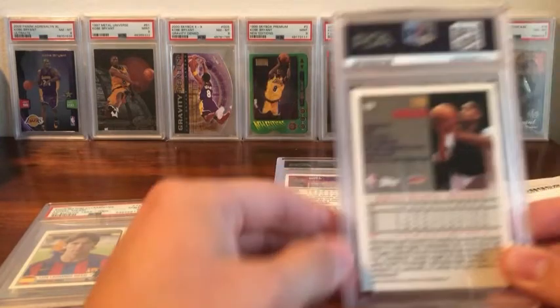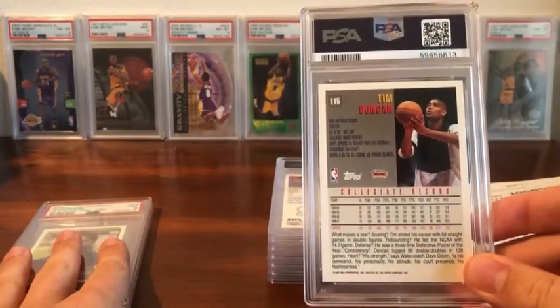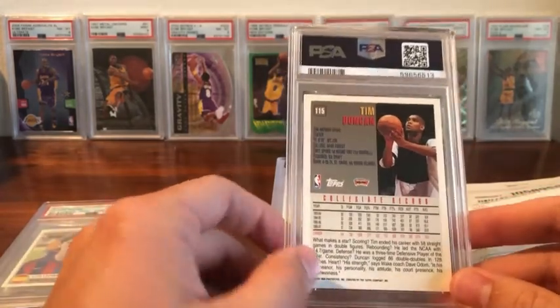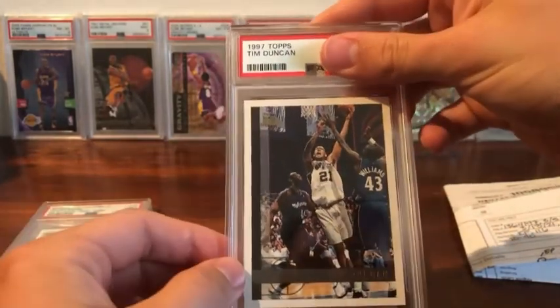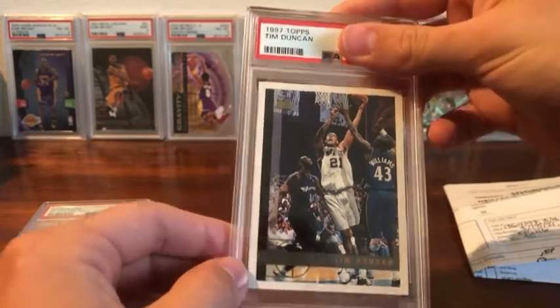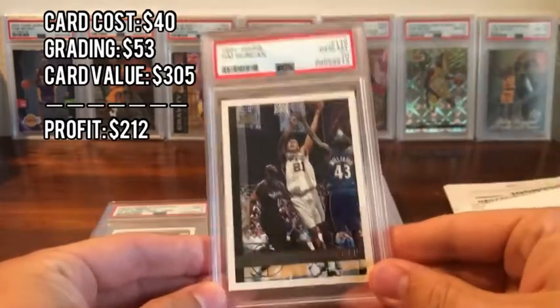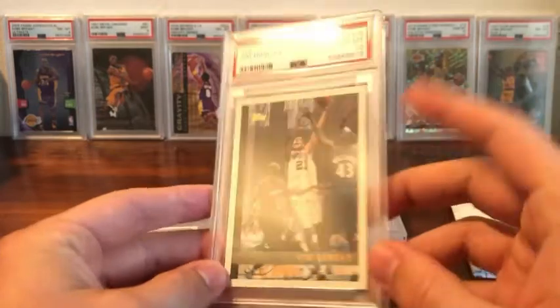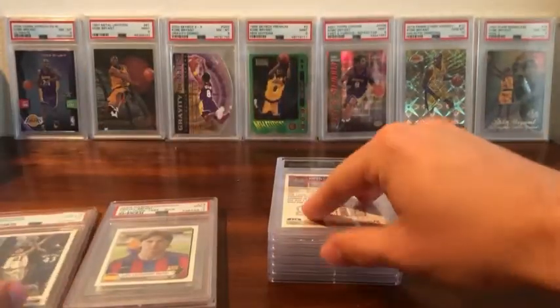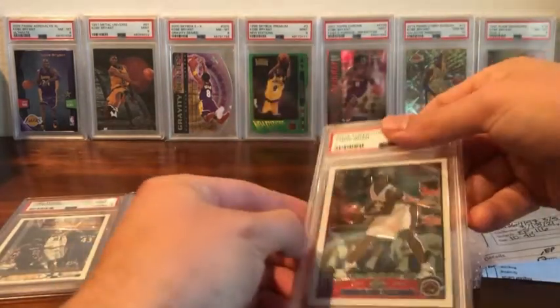Here's where it gets interesting. I have a lot of Topps and Topps Chrome — kind of my flavor of the month for sending. I should preface that I sent these cards before I'd ever received anything back from PSA, so I was doing my best on condition. This Tim Duncan card I thought had a shot at a 10; I put nine-plus on my sheet. I did get a gem mint 10 on it — super thrilled. I don't think it was my first 10 on a Topps or Topps Chrome, but it's a nice one to break the ice with.